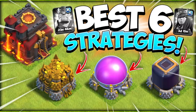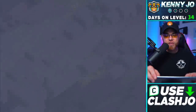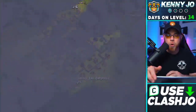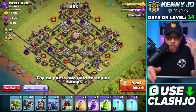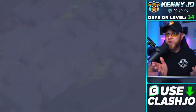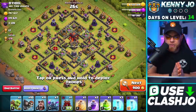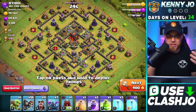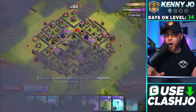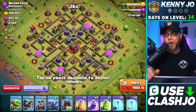We have the PEKKA farming army trained up. I've shown this army multiple times in this series without clan castle troops, but this time we're going to use the Log Launcher to show the differences between the level 4 PEKKA and the level 6 PEKKA. Level 4 is what you had at Town Hall 9. We're going to look for something with a decent amount of resources — I haven't been too impressed so far, and it might just be that time of day when resources are scarce.